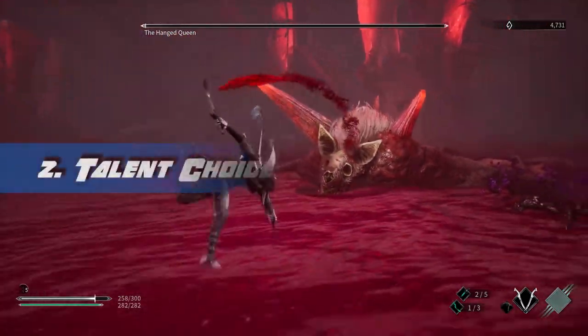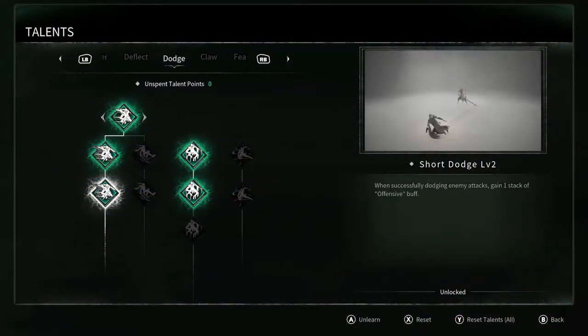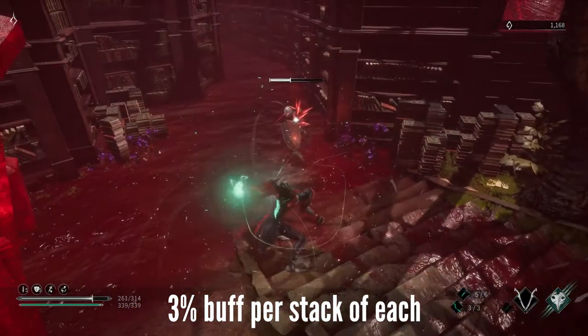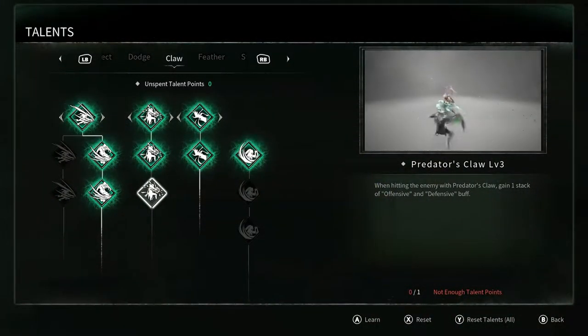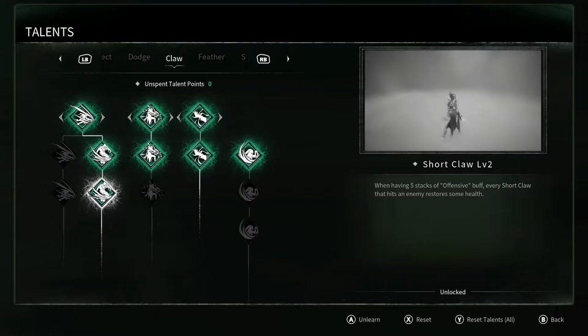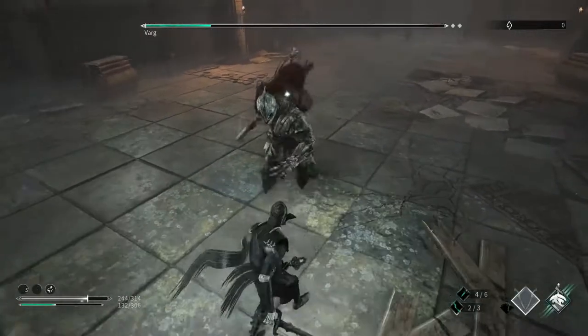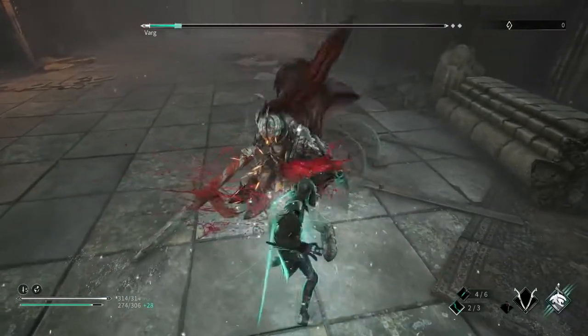The talent tree in this game allows you to fully customize your playstyle. This is done through the core mechanic of offensive and defensive buffs. They both stack to five and provide different bonuses depending on which one you have. Your choice of talents determines when and how you build each of these buffs. As you progress further down the talent tree you gain more and more synergy for each buff you're building towards. For example, there's a talent that gives you an offensive buff every time you iframe with a dodge, so if you have the Bloodborne dodge playstyle you're able to keep this buff up even though you're not attacking as much.